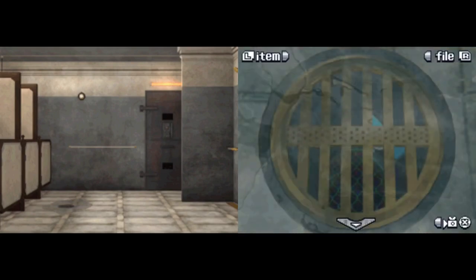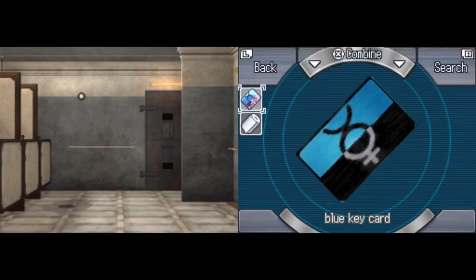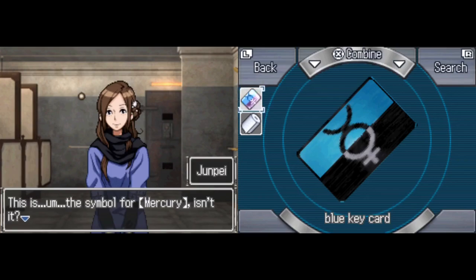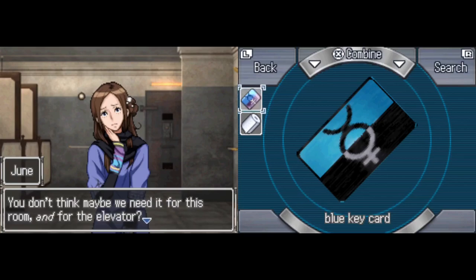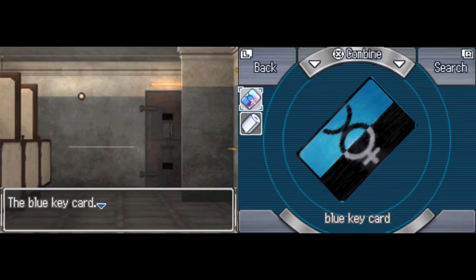We move over to the left — this thing is completely flooded. There must be water flowing through the pipe on the right, and there's water pouring out of the drain. We get a blue keycard. The symbol on it is Mercury. There was an elevator right outside the big hospital room with the same symbol on the card reader. That's the blue keycard.